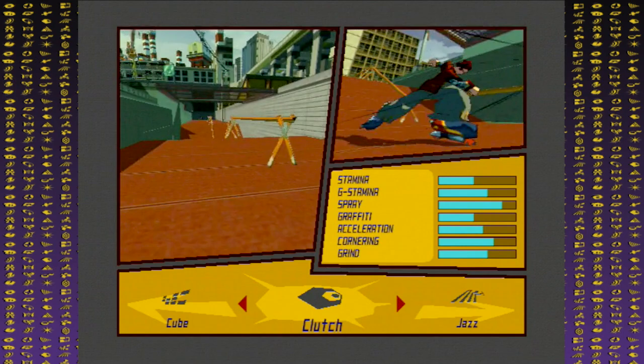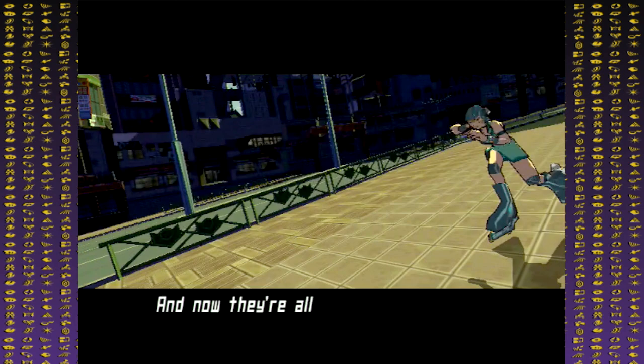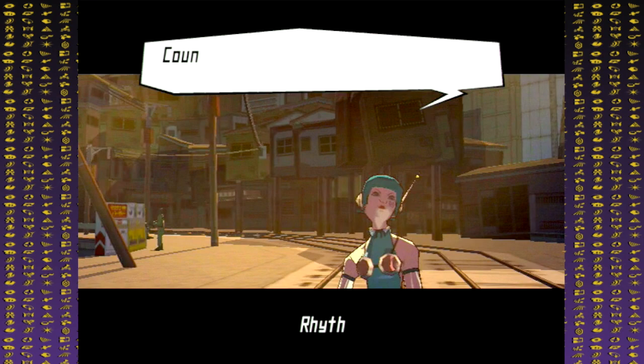In total, Jet Set Radio Future has 24 playable characters. During the regular playthrough, you'll be able to play as 12 of these characters. You start with Yo-Yo, Gum, and Corn, and will eventually unlock Beat, Combo, Garum, and Clutch during the story.